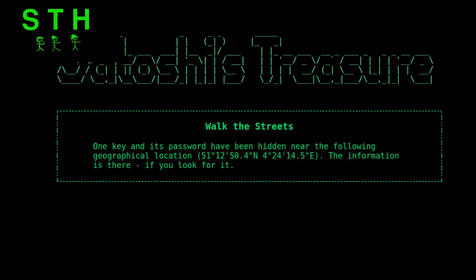A new clue is dropped. As I'm recording, it's September 4th — that's when this clue dropped. It doesn't have the cache part on it — it's called 'Walk the Streets.' The password has been hidden near the following geographical location. The information is there if you look for it.